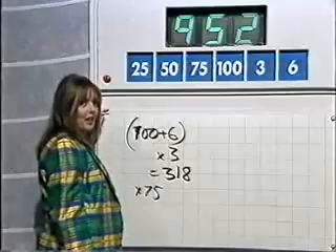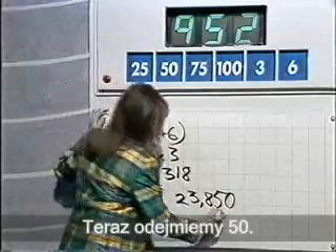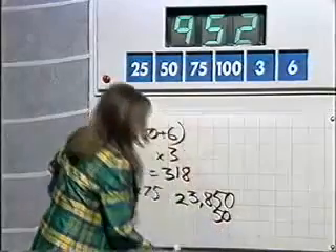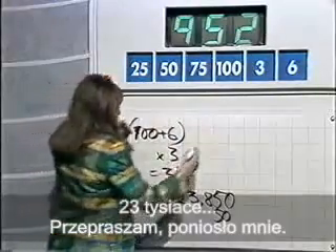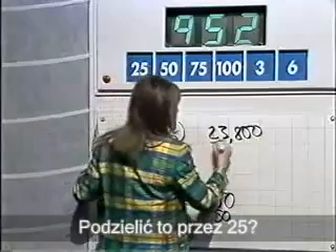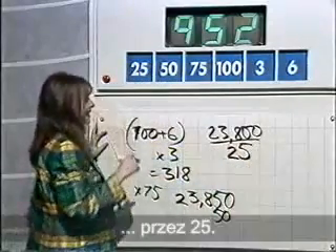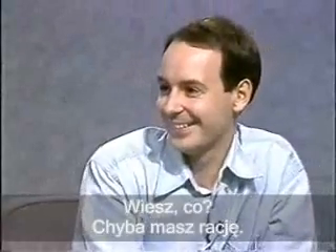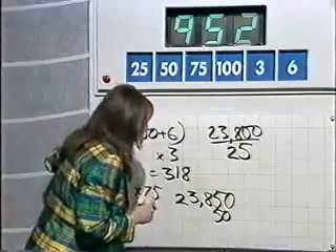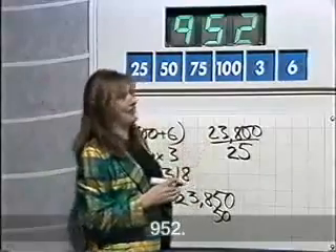318 times 75 is... let's work it out. 23,850, apparently. Now take away 50 — 23,800. And divide by 25. By 25. Do you know, I think you're right. That's incredible. I think he's right. 952.